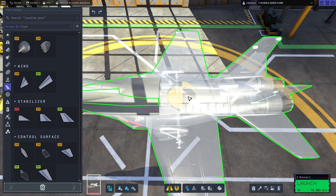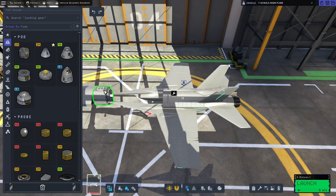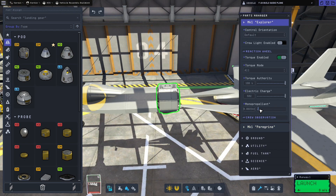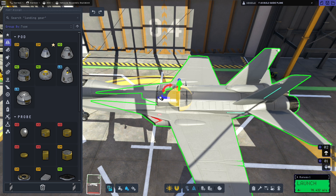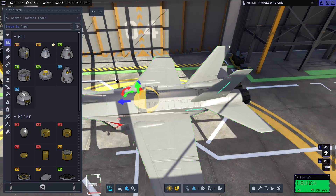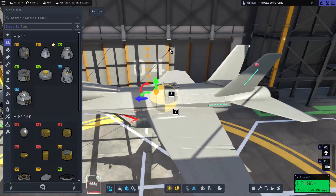So let's grab the whole rear end of the plane and move it to the side. We'll go to command, grab the Mark 1 Explorer, and pop it on here. I'm also going to rotate it so the windows are pointed downwards because I think it looks a bit better that way. I'll right-click on it and get rid of all the monopropellant just so we're getting rid of that weight. Then we can move it back into position and check our centre of mass — that looks pretty good, so we can probably leave that where it is.